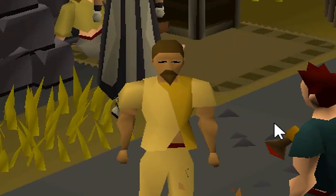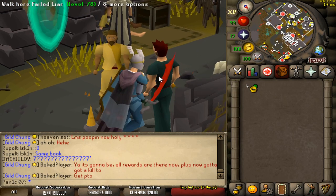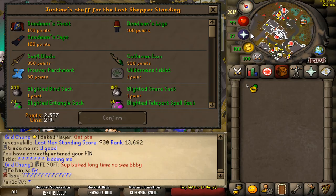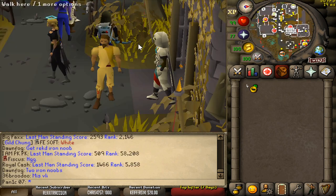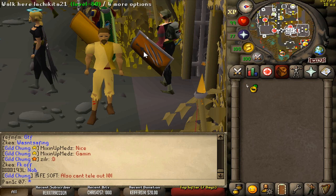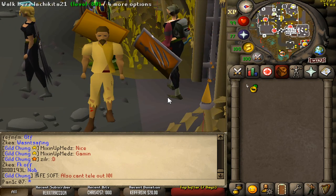What's up everyone, welcome to today's video. As you guys probably know by now, Bounty Hunter was removed in yesterday's update. The reason for the removal is purely because Jagex couldn't deal with all the botting and boosting going on. So what they did instead is put all the rewards in Last Man Standing, which means LMS might actually be one of the best places to make money now. We're also going to be teaching you guys how to play LMS and how to make the maximum amount of points per hour.